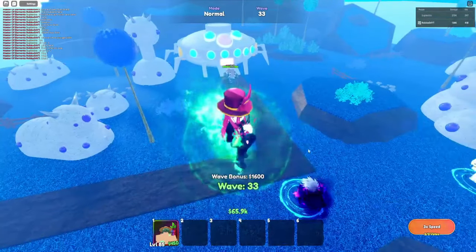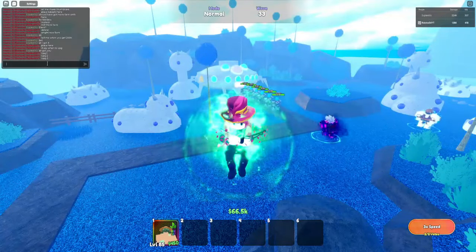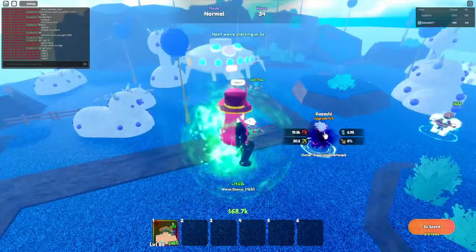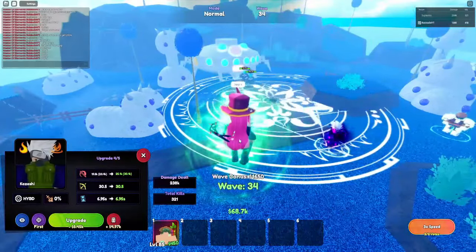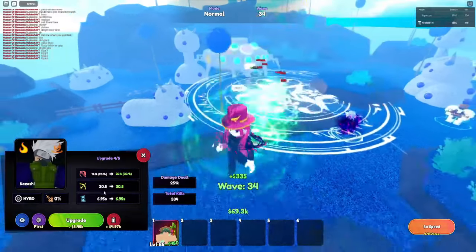The next upgrade gives him a new attack — basically he blasts a firebomb at the enemy. Upgrade four: damage 19.5k, range 30.5, SPA 6.95 seconds, next upgrade cost 5.45k.